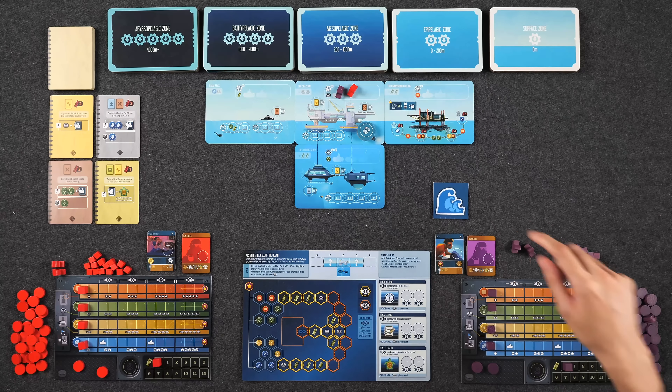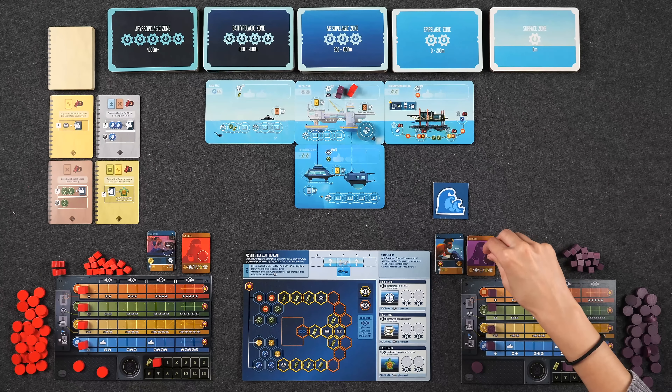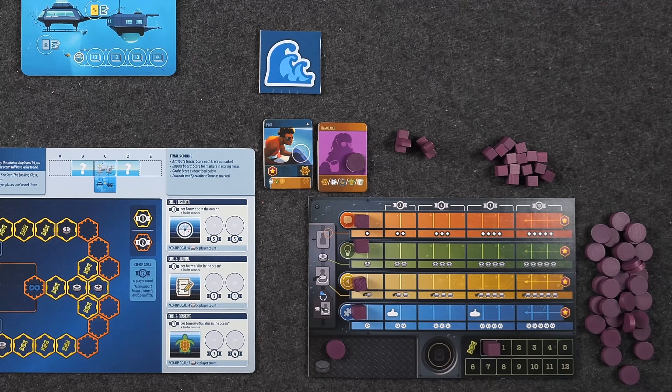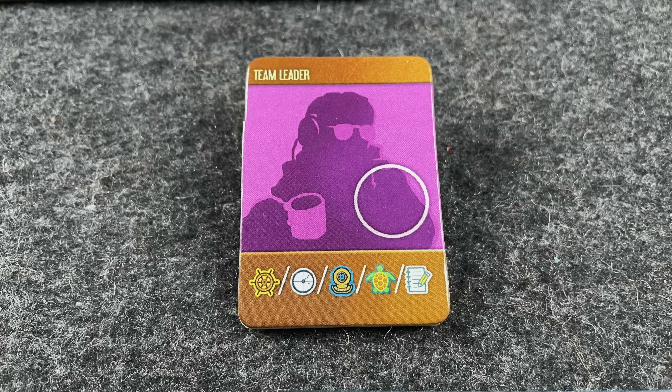Once everyone has completed their preparation phase, you move on to the staging phase where you take all your actions. Starting with the start player, each player takes turns taking one action each until everybody passes. In order to take an action, you have to take a disc from your staging area and place it on an available specialist, and then you take the action as depicted on the tile. Our team leader shows all five of the basic actions, but you must choose one.